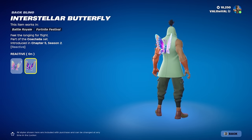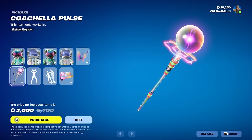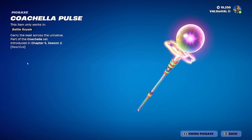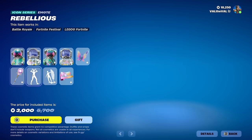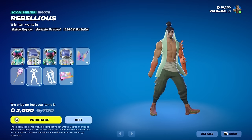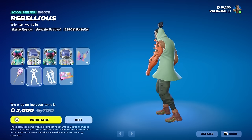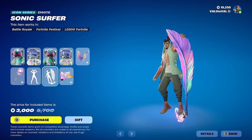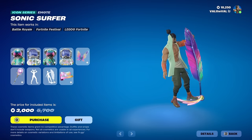Finally we get a pickaxe, the Coachella Pulse. This one does not have edit styles but is reactive — I'm assuming that's from hitting things or hitting critical points on trees or rocks. And then there are two emotes. The first one is Rebellious. You can't really hear the music because it's copyrighted, but it still looks pretty cool.